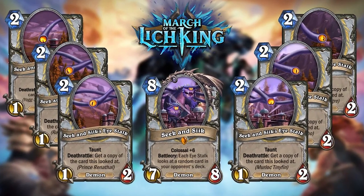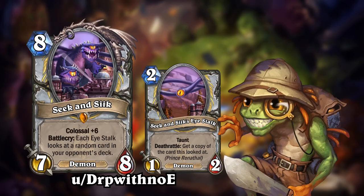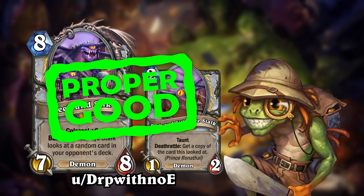This is a very cool design, and very flavorful for a creature based so much around ice. I think the design of this card is top notch, but perhaps the balance is a bit over-tuned. This minion gives you bodies with a lot of stats and will eventually give you copies of 6 cards from your opponent's deck, and that might just be too much. While the card has no immediate effect, the Ice Stalks all have Taunt, so it does offer some protection. I really like this card, but I would increase either the cost or reduce the stats of the main body. This is proper good!